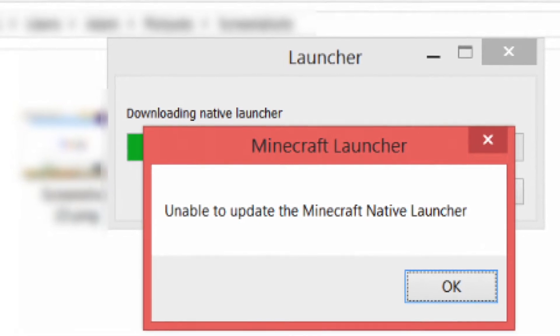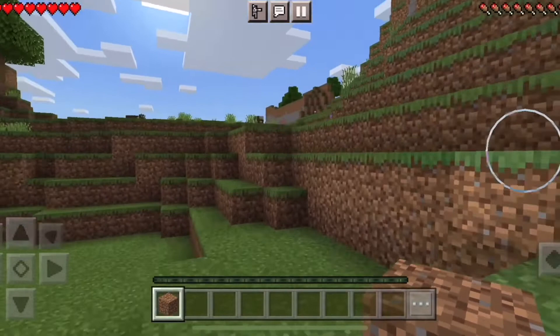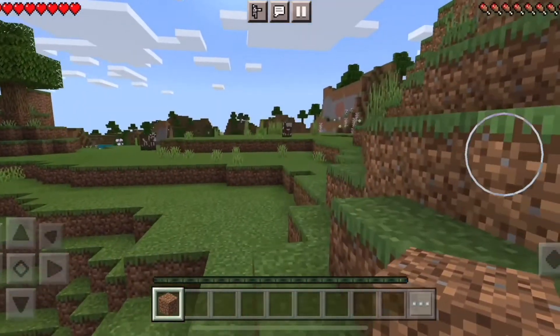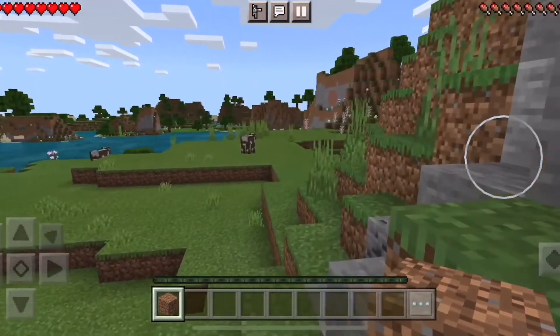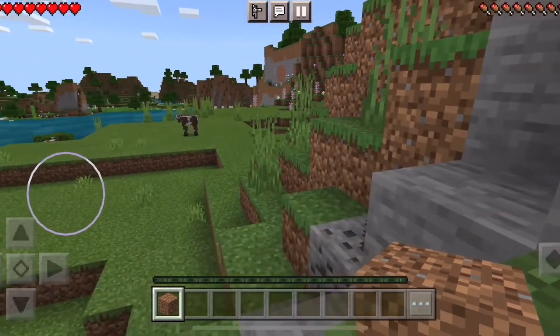The first thing I'd recommend doing is to make sure that you're downloading the actual Minecraft launcher and not some third-party random source. Sometimes that could be the issue. So make sure you're going to the official Minecraft website and downloading the launcher that way.